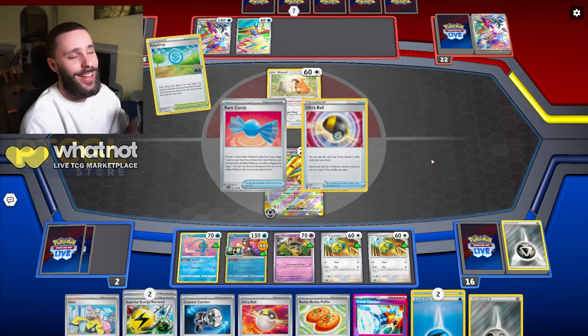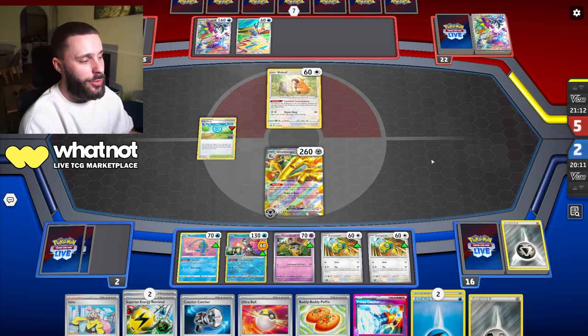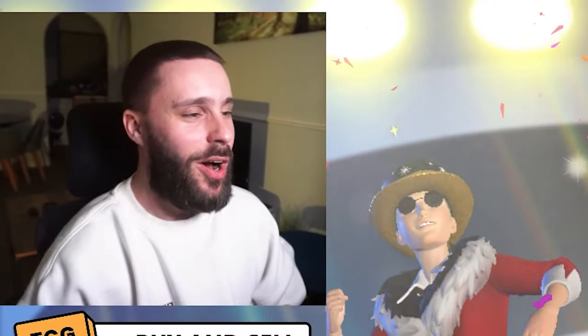They Pokestop and get a kind of bad result, but do get Rare Candy. They get Ultra Ball though, so maybe they could pull something off. Yeah, they scoop - there's nothing they could do. Two scoops on the trot, baby. Let's go.